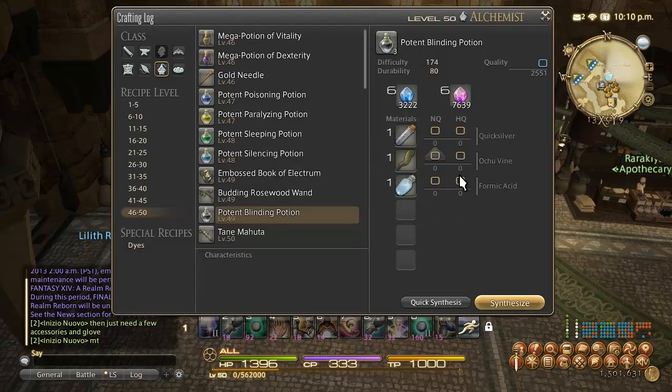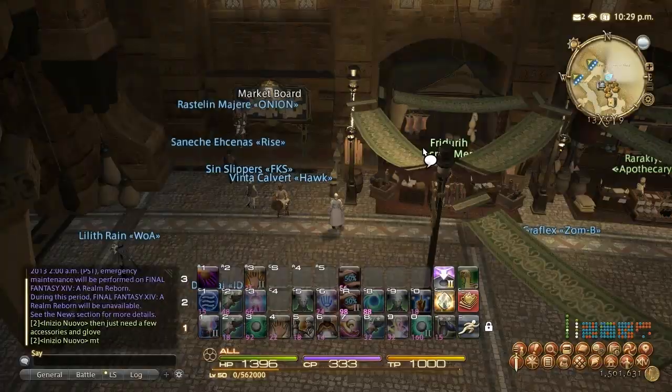Think about it this way: rather than spending 1,000 gil per synthesis, what if you just bought HQ Lanolin on the market boards at about 600 gil each? Buying 15 HQ Lanolins for about 8-9K gil and turning them in gives you almost 100,000 experience per turn-in. With three leve allowances every 12 hours you can get roughly 850,000 to 900,000 experience points by churning in 15 HQ Lanolin three times. Forty-five HQ Lanolin converts to 900,000 experience — that's so much more value than spending thousands on individual synths that yield much less experience.